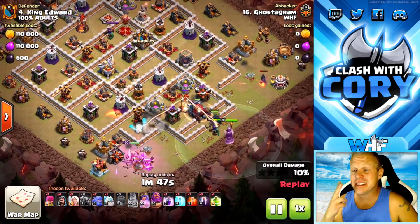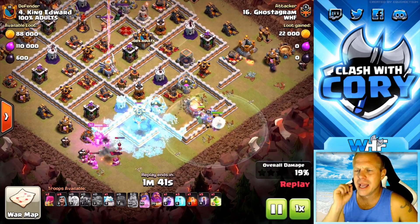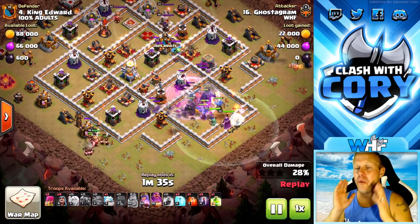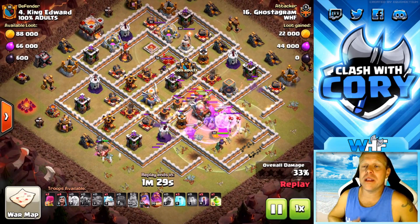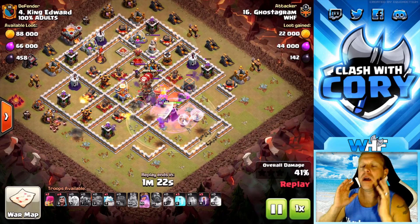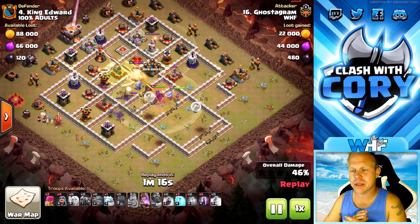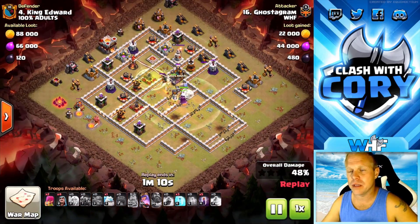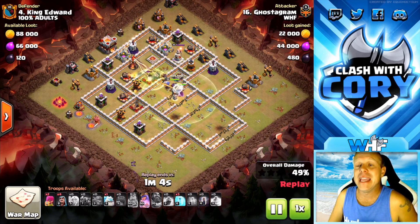He waited actually till the second wall got broken — he wanted to be super safe before he dropped the Pekkas and bowlers, but once the first wall would have been broken, I think he would have been okay. He actually only brought one rage spell on this because he also wanted to bring a jump. And I think that was an excellent choice because on the backside of that base we've got two wizard towers and a multi-target inferno over there. He wanted to bring that jump just to make 100% sure he could get those Pekkas, bowlers, and heroes back there far enough to take out some of that splash damage, because that's troublesome for just three freezes and five bats.